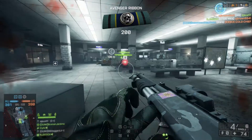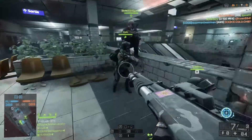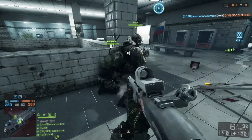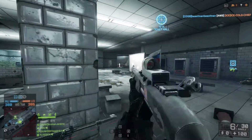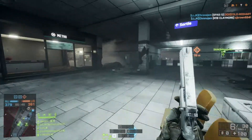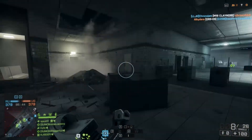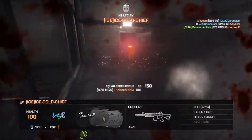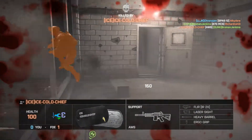The shotgun—the 870 I'm using—is just absolutely fantastic for this map. Pump-action shotguns in this game are pretty powerful. I'm trying to beg this guy to drop some ammo for me because I almost ran out in that firefight. The pump-actions are pretty great, especially for this map. I have a full choke on this 870, so I'm able to aim down sights and hit some pretty decent targets.